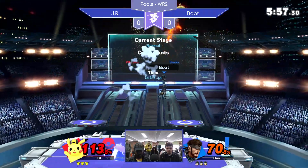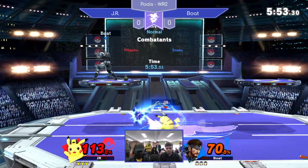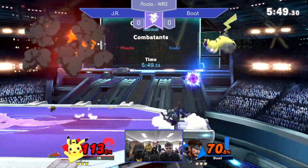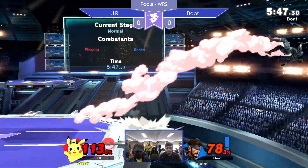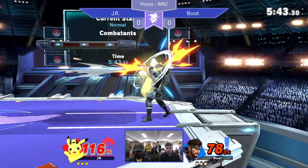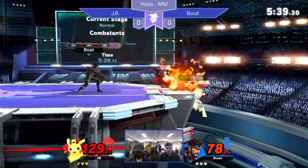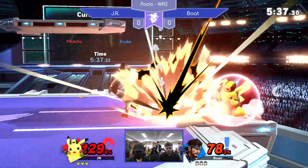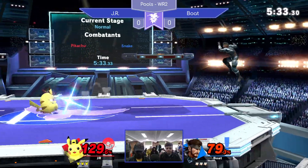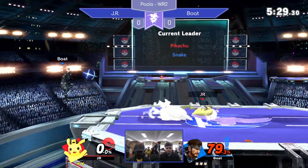Pikachu already at a dangerous percent, and with that very unsafe dash attack on shield, that could have been scary. Just planting C4 in the middle of the stage — taking control. Firing away with that up tilt, and again going low, but Jerome just a little bit late with that air smash. Got to contend with that Nikita, trying to send it into the ledge but to no avail. Was looking for that roll, misses the punish on the back air, and ends up whiffing a smash right on top of that C4.